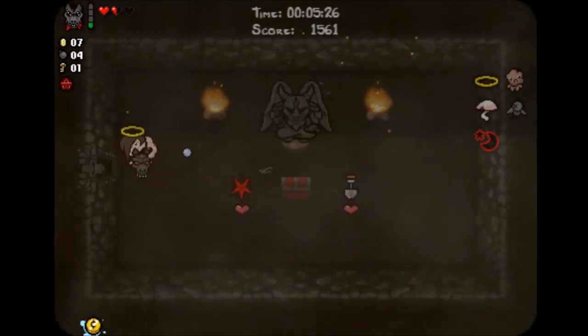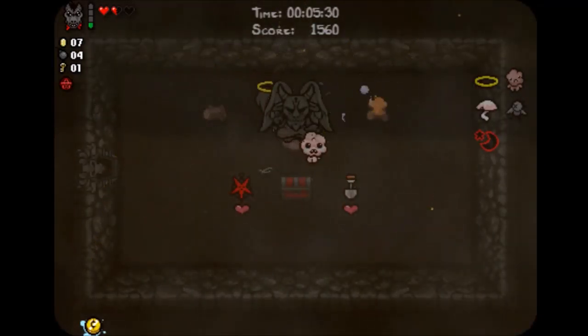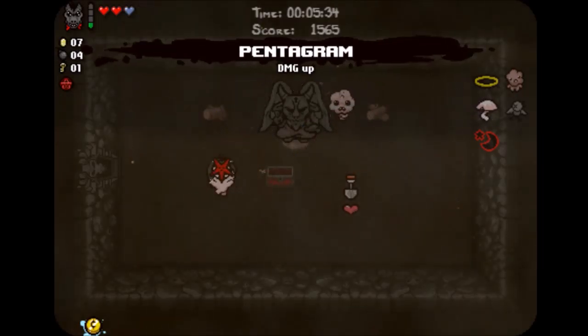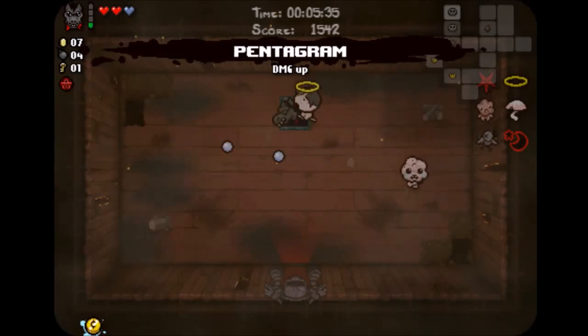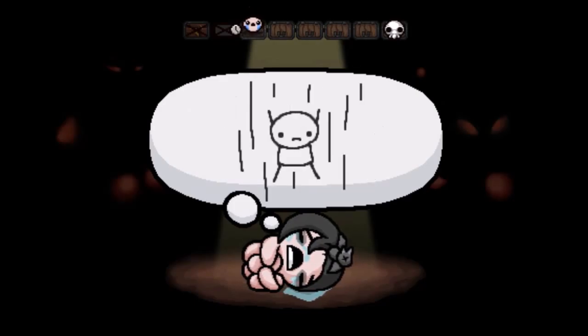Now he's picked up the halo, which gives me all stats up. And immediately after that I get rid of the one heart I had. So I just purchased the Pentagram, which gives me a damage up. It's a bit spoilery just telling you what I did before it happened, but you know. Now we make our way down to the caves.